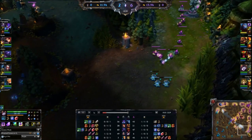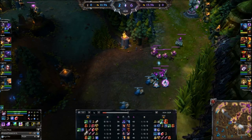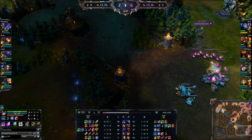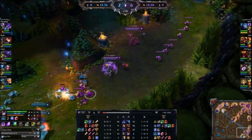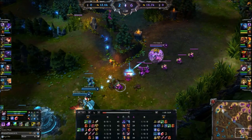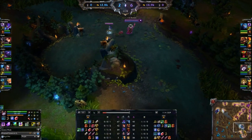For next items, usually I would rush Chalice after boots, Sightstone, and Philo Stone. But with their comp having Kha'Zix — I think he's really strong right now — I decided to get Shurelia's first this game to help my AD carry get away if anything bad happens. We saw Fiora again — ping to let the team know and just back off safely.